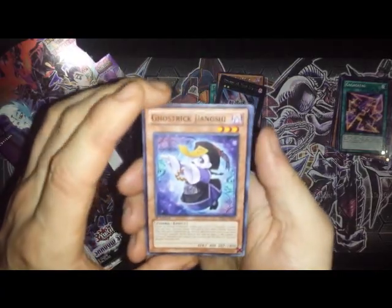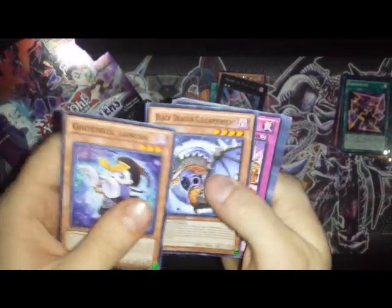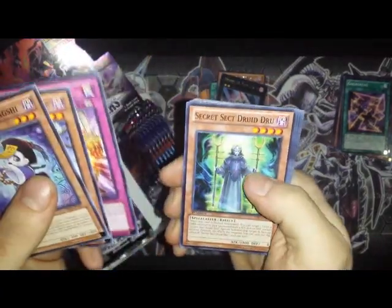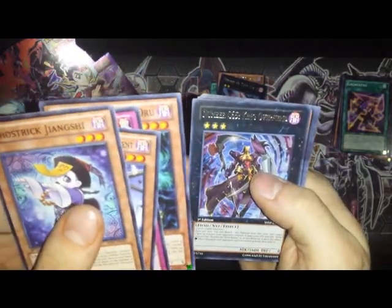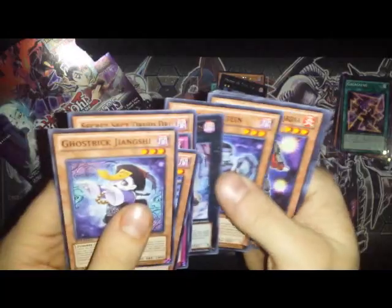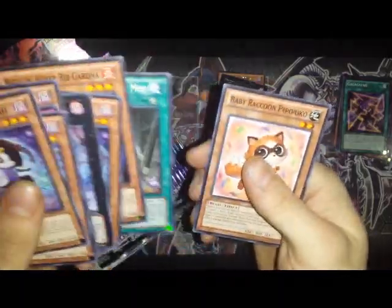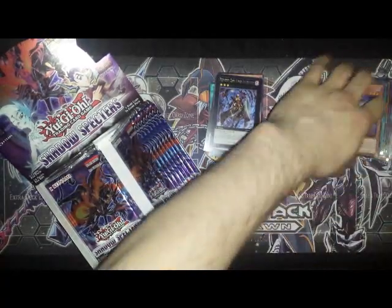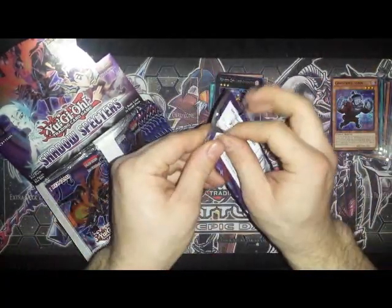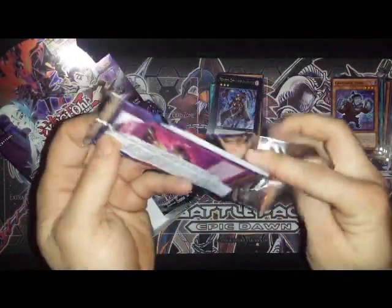We haven't pulled the foil yet, but let's hope so. Number C65 King Over Fiend.